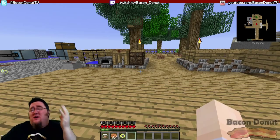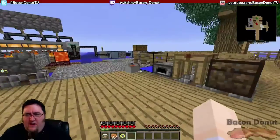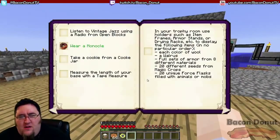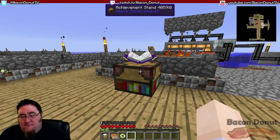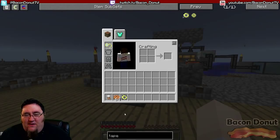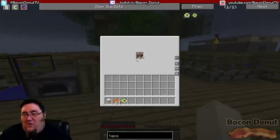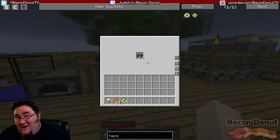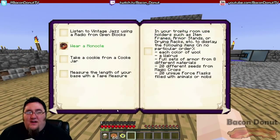Alright, let's take a look at our challenges. Right here is the achievement book. Last time we completed the monocle one — got a monocle, looking smexy — and we also crafted a dirt chest 9000 and filled it to capacity. Those are both done, and today we are going to do two more.